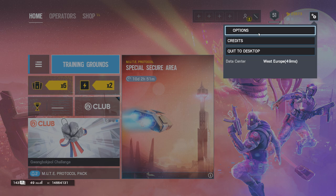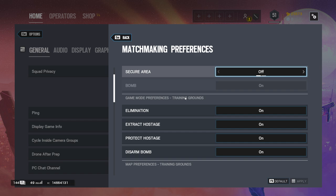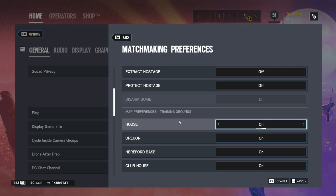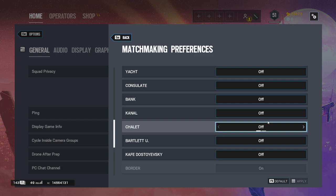First and foremost, the best gamemode to learn the maps is to play T-Hunt on Disarm the Bomb. Click the Settings icon, Options, and in the General tab, find the Matchmaking preference. What we'll do now will only affect T-Hunt and not any other online gamemode. With that in mind, find Training Grounds and turn off the Elimination and both Hostage modes. Now in the section below, find a map you'd like to learn — for this video we'll go with Border. Turn every map off aside from Border, meaning you'll be playing T-Hunt only on Disarm Bombs on Border.